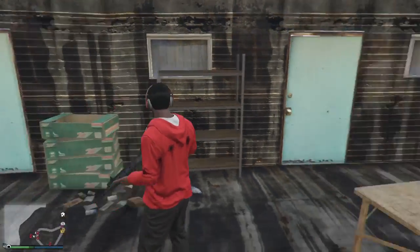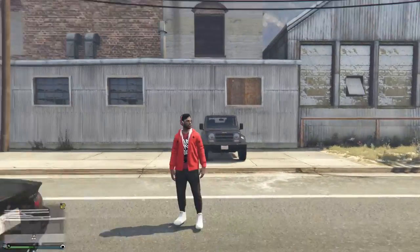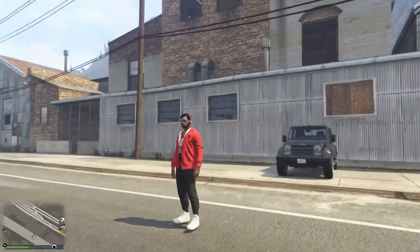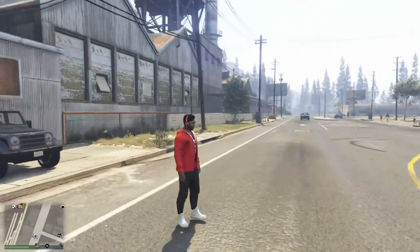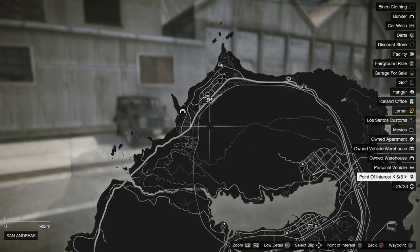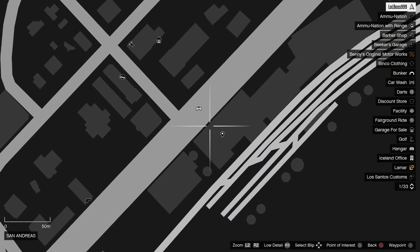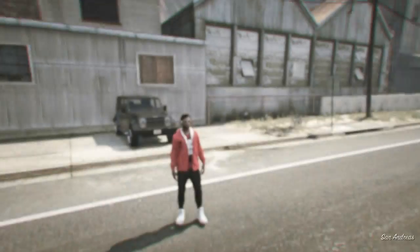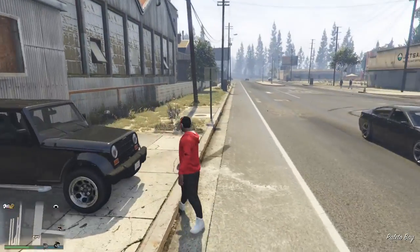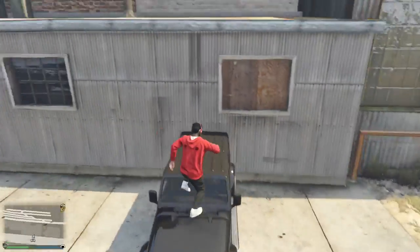The next location is this old building or old factory, right here on the map in Palito Bay. To get inside this secret location you actually need a really high vehicle - this kind of vehicle should be enough. All you need to do is climb up on it and jump up.